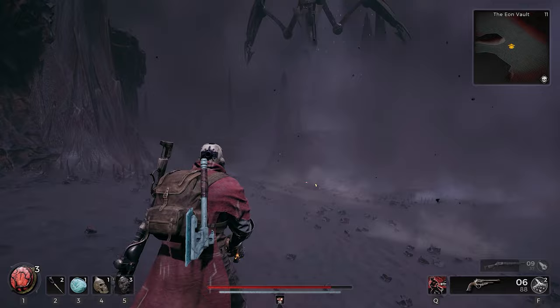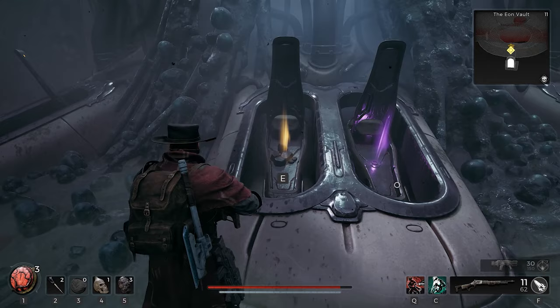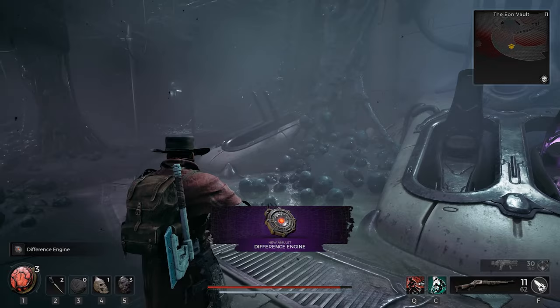But once we get all the pods, head back to the Dark Conduit into the room where the hanging spaceship is, and if you take a look at the bottom, you'll see that we have four items to collect. The first one just being materials, but the second one is going to be the Galvanized Resupply Band, and the third one will be the Difference Engine Amulet, and lastly we have the Starshot Handgun.